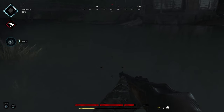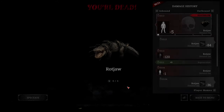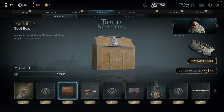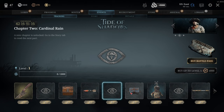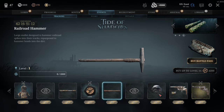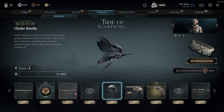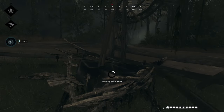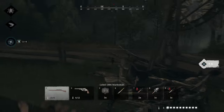I would like to thank Hunt: Showdown for sponsoring today's video. We're going to talk a little bit about what Tides of Shadows has to offer. Tides of Shadows also brings a new battle pass, both free and paid. With it, you can get event points to push through the battle pass. You get them for doing things like an event clue or a rift, starting to banish a boss, extracting with a bounty token, or interacting with a ship altar, which are found all over the map.